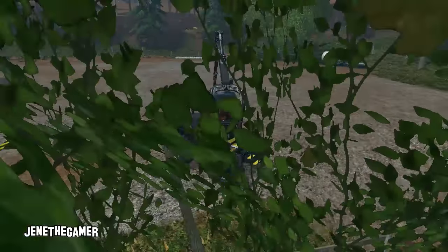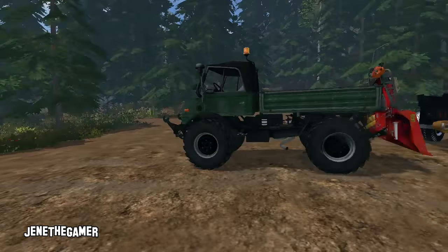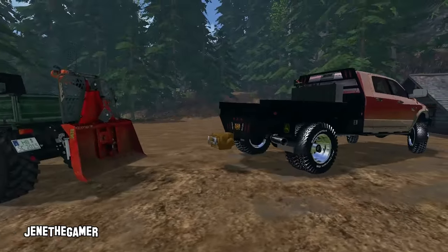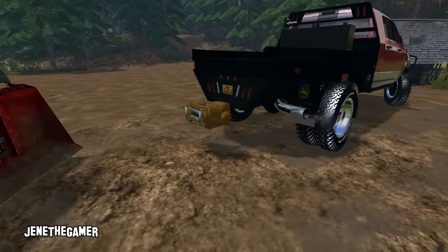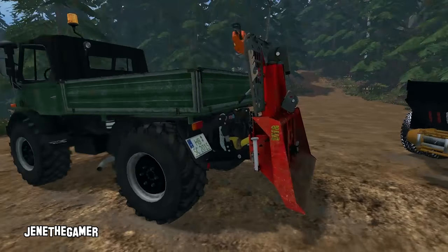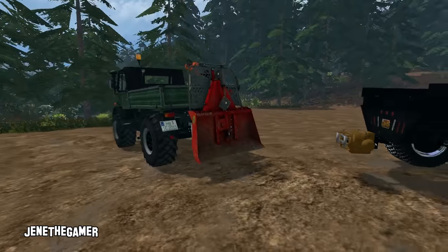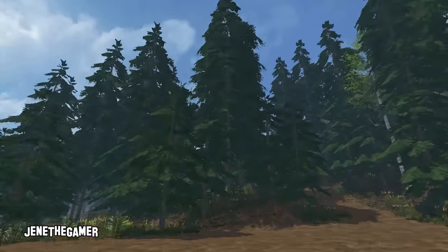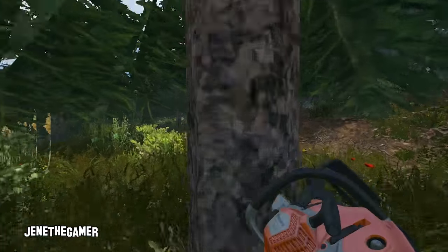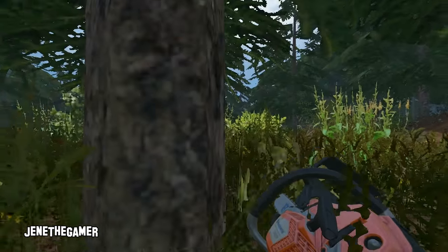Let's get back to the main reason why this video is being made: the new winches, which are going to make forestry a little bit more realistic. We've got two of them — one on the Dodge, basically a hitch-mount winch, and then one that's a three-point attachment winch, with a little bit more safety guard. Basically just roll up to a tree that you want to cut down and cut it down.